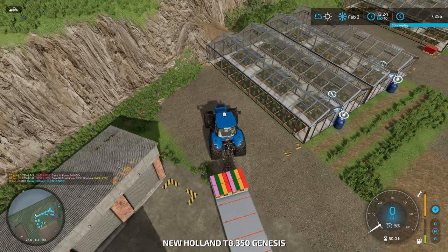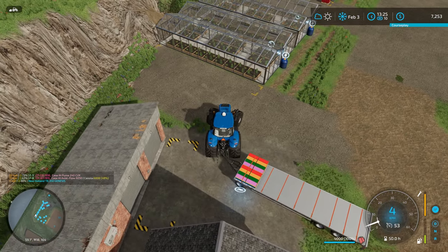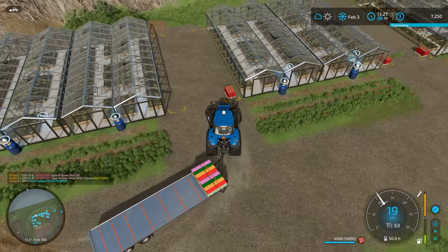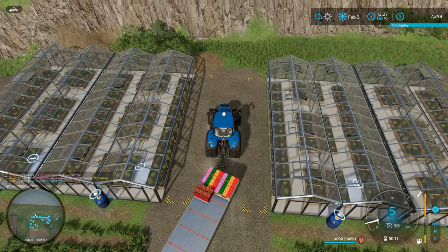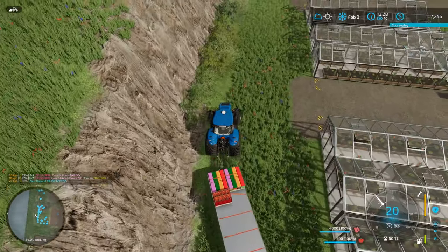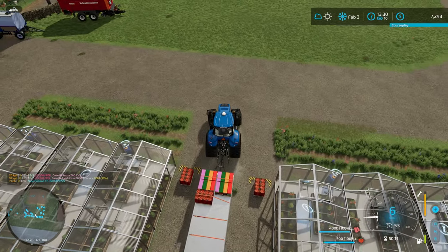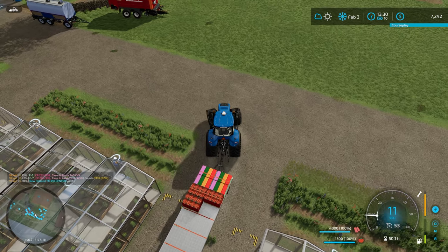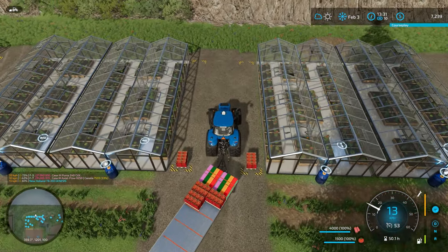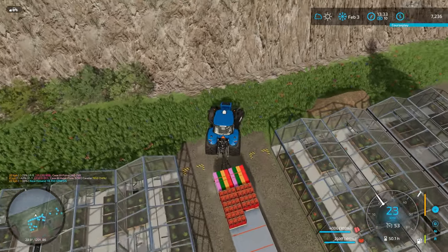We've got that collected — now I'm going to go collect the greenhouse products. There's not much sitting there; we collected most of it last episode or two ago so not a lot has progressed since then. We'll collect it all up and put it away in one load while we wait for other tasks. This is the advantage of having CoursePlay running — knowing things will happen correctly without vehicles running into trees or getting confused.